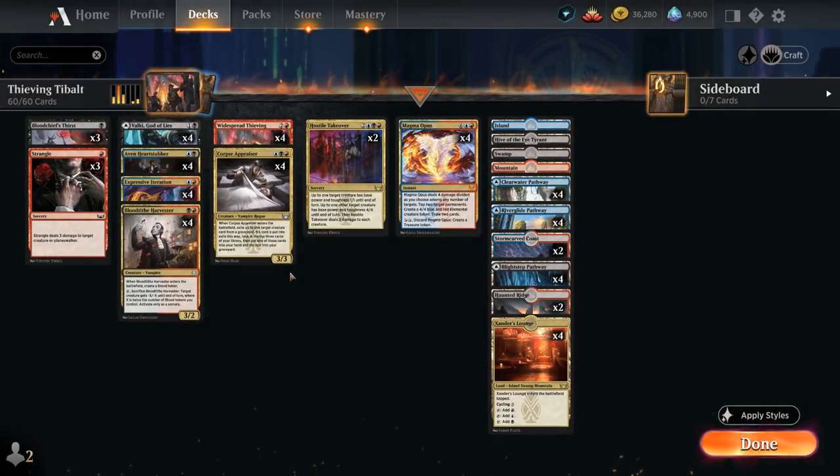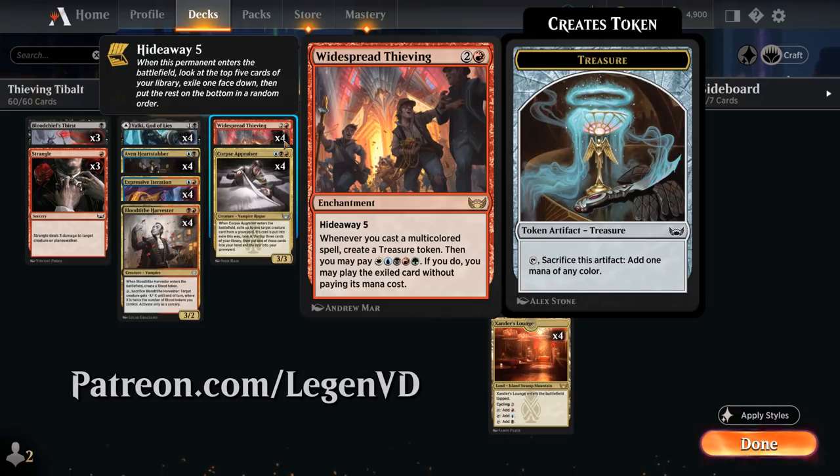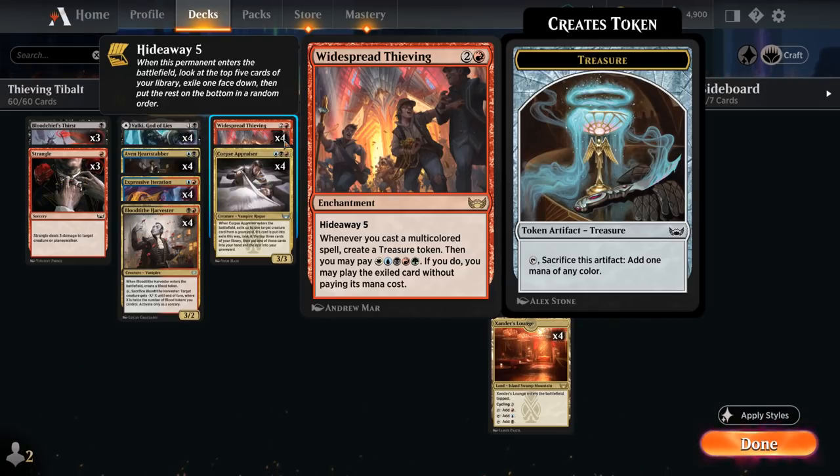Hello and welcome to another Standard Games video. Today I'm taking a look at a Grixis-colored Widespread Thieving deck, as suggested by my supporters on Patreon. Widespread Thieving is a 3-mana enchantment with Hideaway 5, meaning when it enters the battlefield we can look at the top 5 cards of our library, exiling one of them face-down.